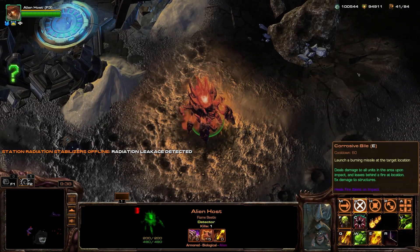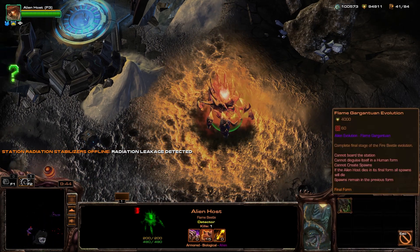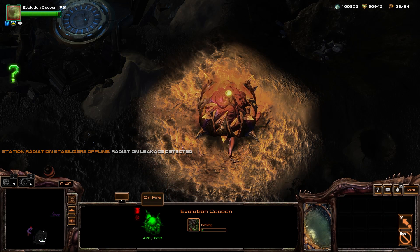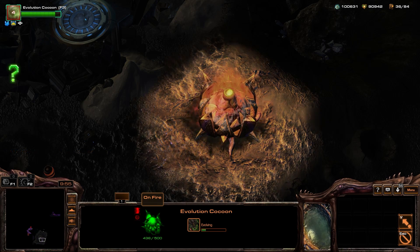Tier 4 Flame is healed by fire. However, when it is evolving to tier 5, its cocoon will actually take damage from fire. However, the fire does not do enough damage on its own to kill you.